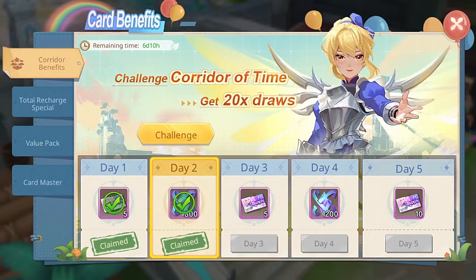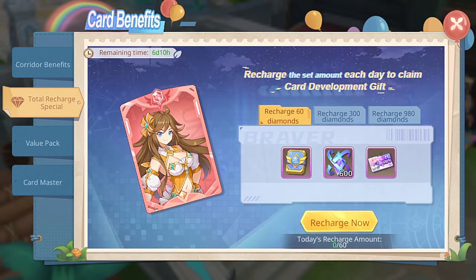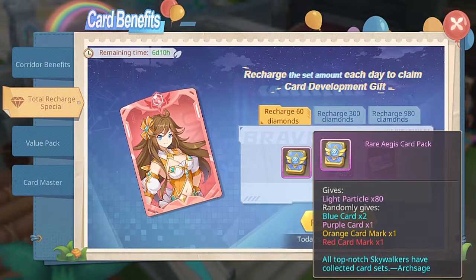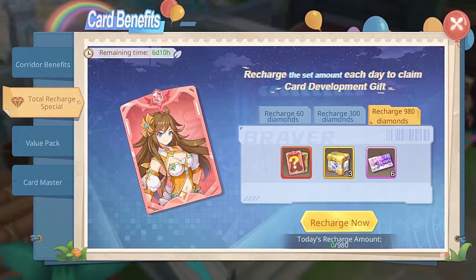The corridor benefits tab will be lasting for seven days - yesterday was the first day. The second tab is total recharge specialist and it comes with three offers. The first offer is if you recharge 60 diamonds you'll be getting certain items, the same applies if you recharge 300 or 980 diamonds.